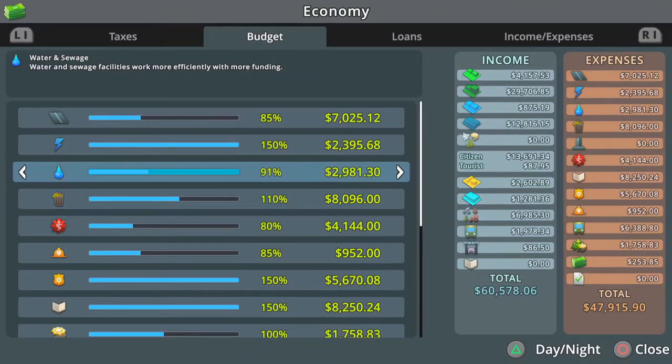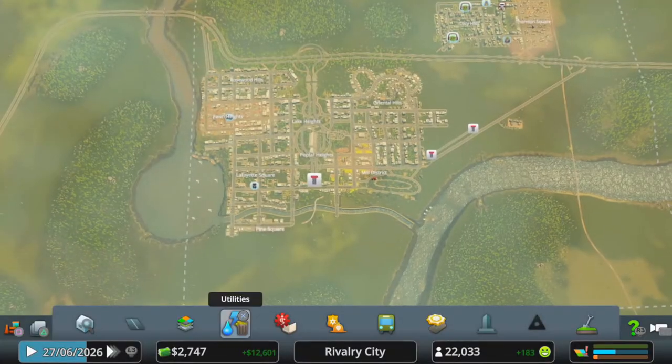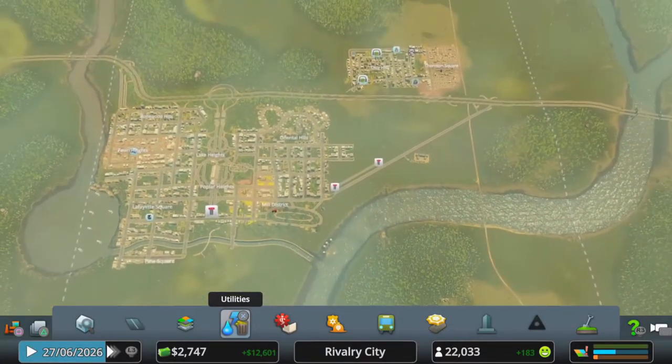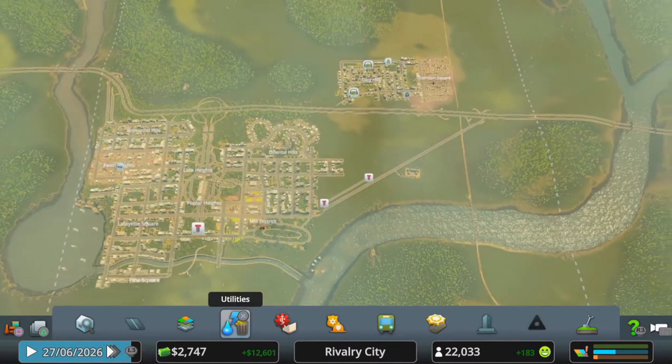Let's try setting the budget on the lowest one at 50% — it might go up from there but this is cheaper for you. It saves you a ton of cash. Play around with those budget settings just to get it right so you can still run okay, and it saves you a load of money. Now I've got 22,000 residents.